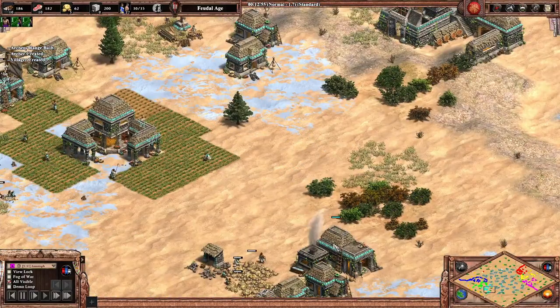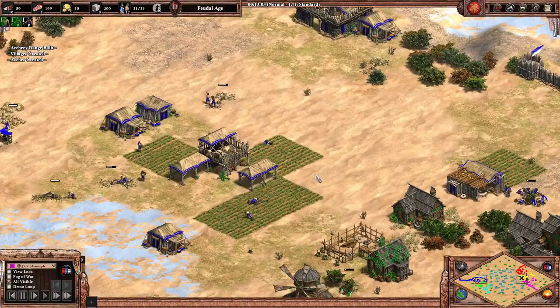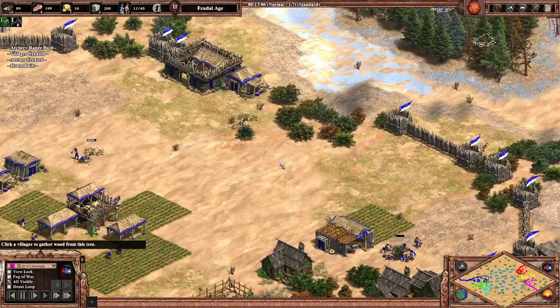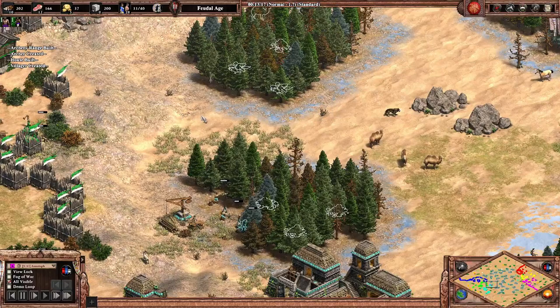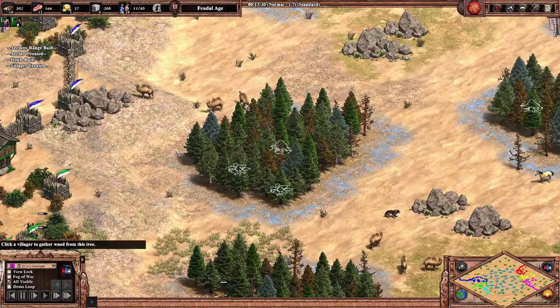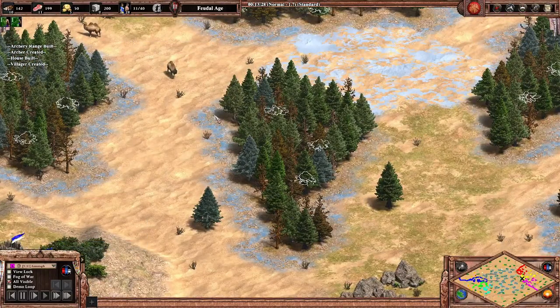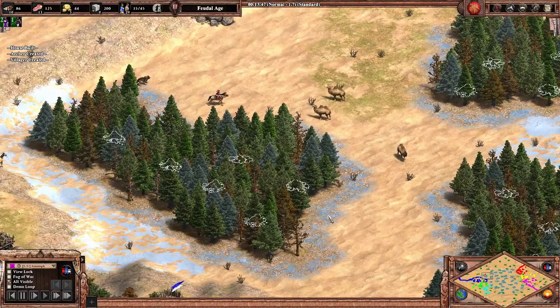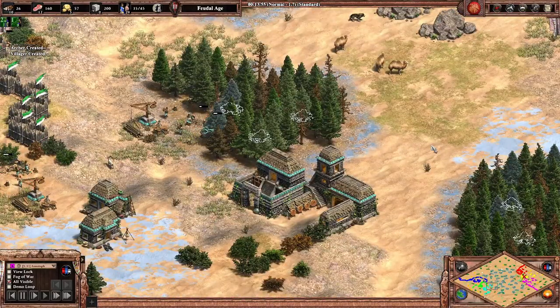Teammates start relatively close together on a high ground area with very sparse wood. The majority of the wood is in a valley area which cannot be walled, because we have rocky terrain surrounding the slopes of the valley and ice terrain surrounding the individual wood clumps. All of the stone on the map is within the forest in the valley, so players need to chop through the trees in order to access stone later on.